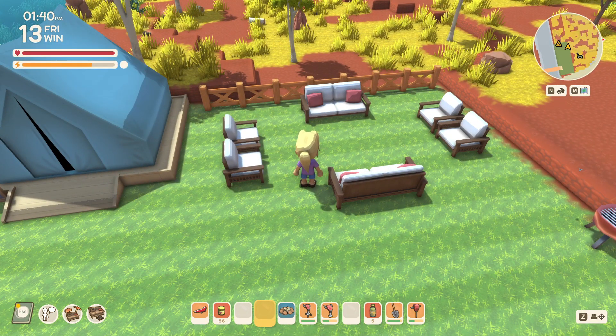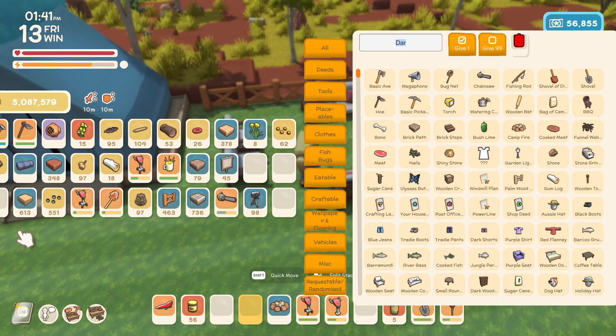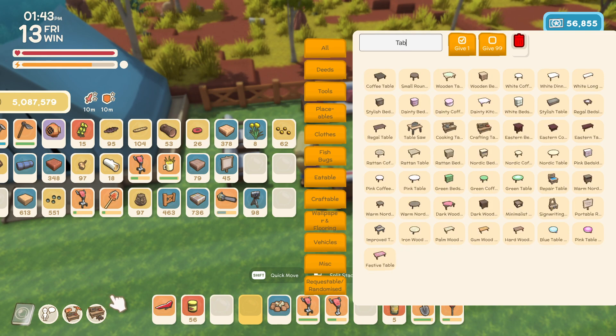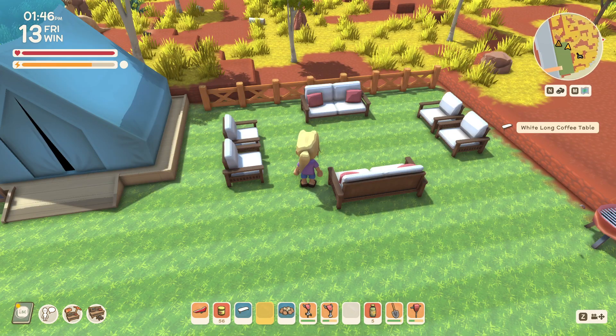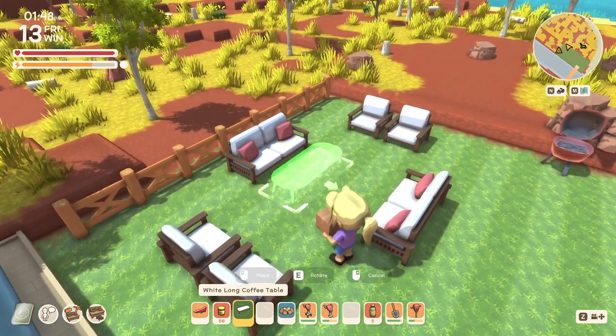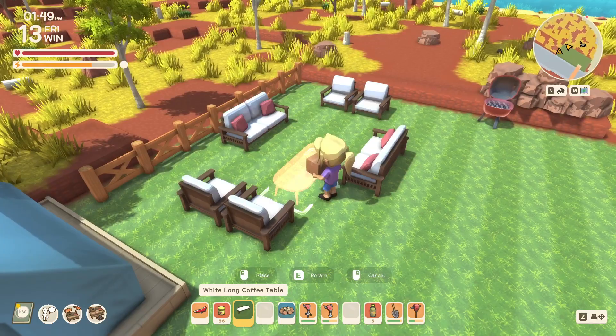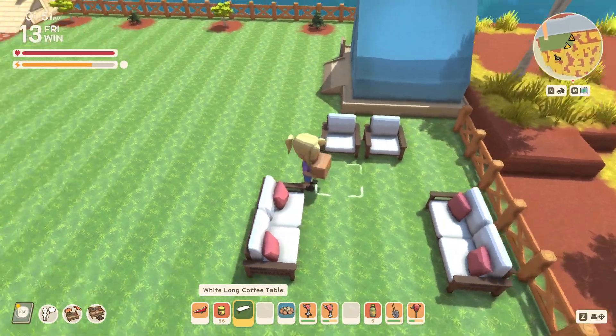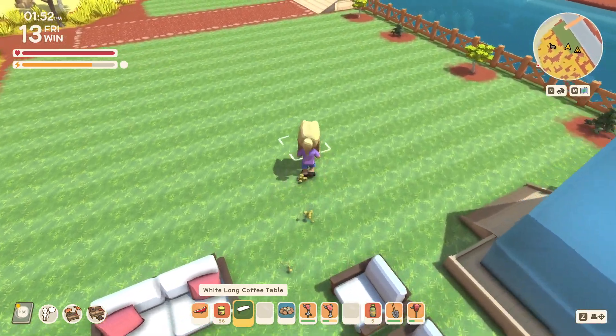Let's take a look at a couple of small coffee tables, see if we can place one in there. If not, we'll just leave it without the coffee table. Let's see if we can center it — and we can't. Never mind that, we'll leave it without a table.